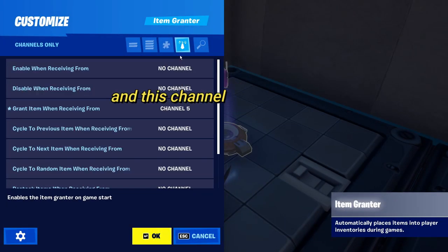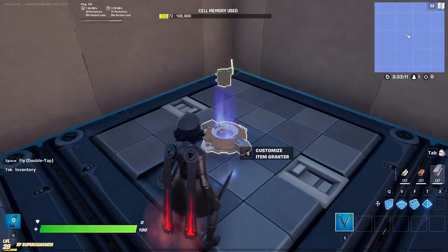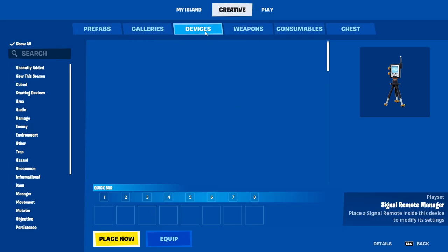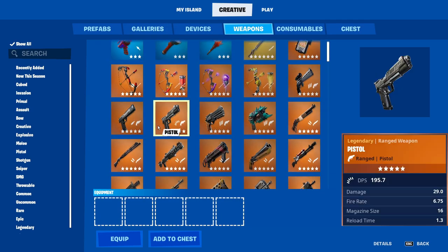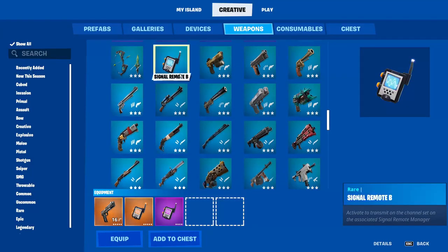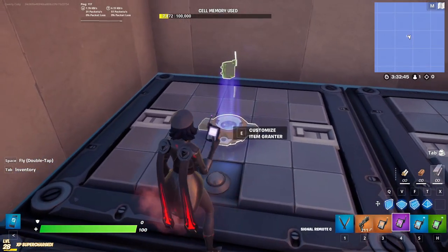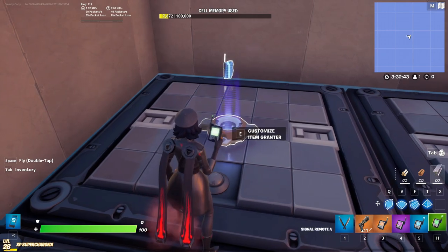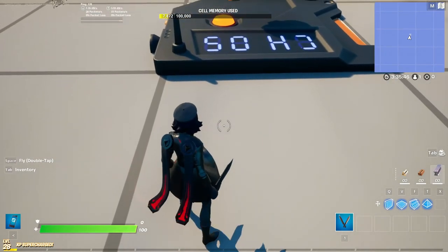Last but not least, we're going to set up the item granter which will give the player the signal remotes and a gun — because in this map I added zombies so players can use the abilities. Simply drop the signal remotes and the gun into the item granter, then set up a trigger that the player can use to receive the items.